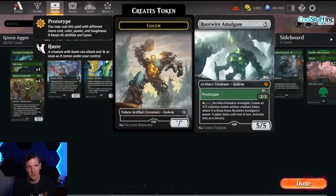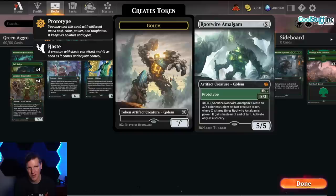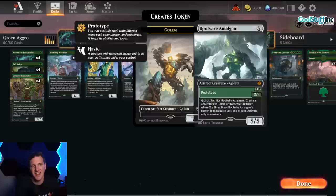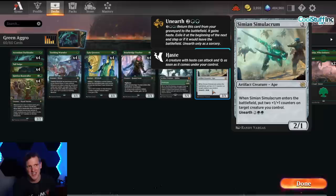Root Wire Amalgam is a great modal card. For one and a green you can have a 2/3 prototype, or for five you can have a 5/5. And for three and two green you can sacrifice it to create an X/X colorless golem where X is three times this thing's power — it gains haste still that turn, but you can only activate it as a sorcery. This thing can really level up whether it's prototyped or not.